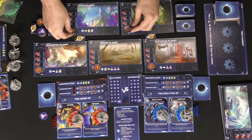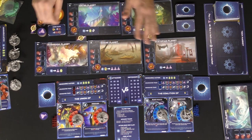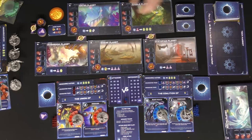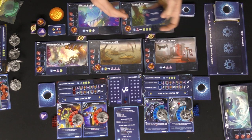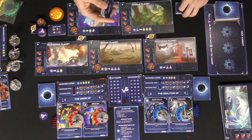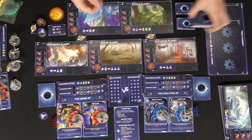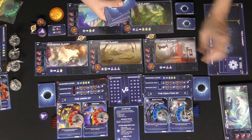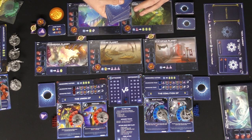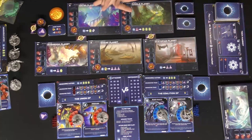Take the XP tokens and place them on the little planet underneath the population track. Then take the two tech decks — one green, one pink — shuffle them and place them within reach of all players. Take the tech market, shuffle all tech cards, and deal one to each tech space on the market board. Place the rest of the deck down and you're basically ready to go.